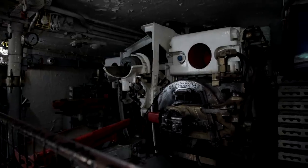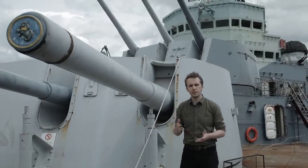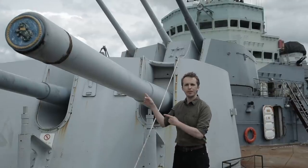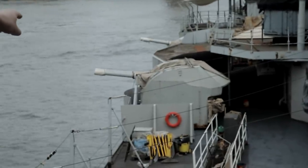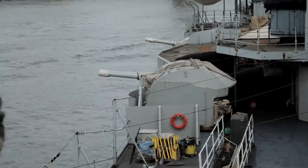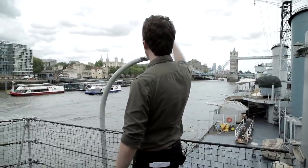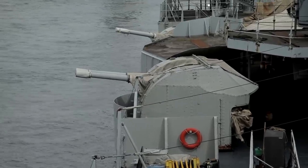Let's first go through the armament of HMS Belfast. As a Town-class light cruiser, she's armed with twelve six-inch guns situated in four triple turrets. One of them is right here. The secondary armament of HMS Belfast consists of six twin-mounted Mark 16 guns. Those are the four-inch guns you see right there. Four-inch — that is 102 millimeters. The secondary armament is a dual-purpose gun as well.